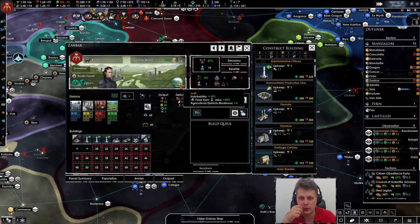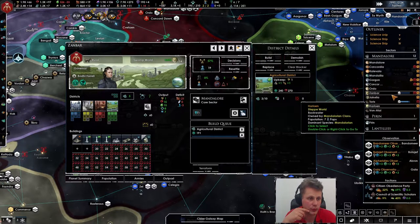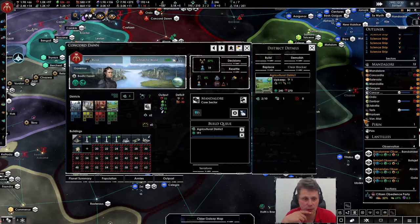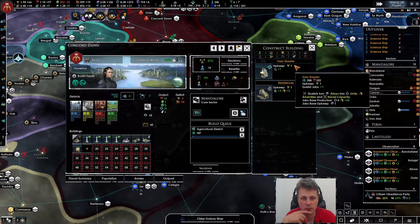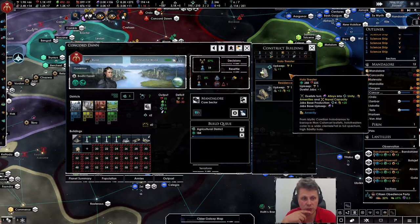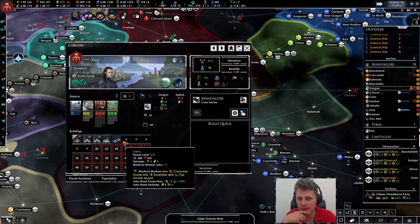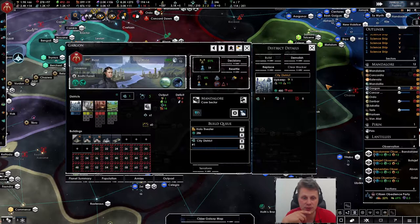You're my food planet — start building more food then. You've got food too, so let's do that. Amenities are on a low point so let's build the Holo Theater. We definitely need something to do with that — the Holo Theater will help and we need housing.